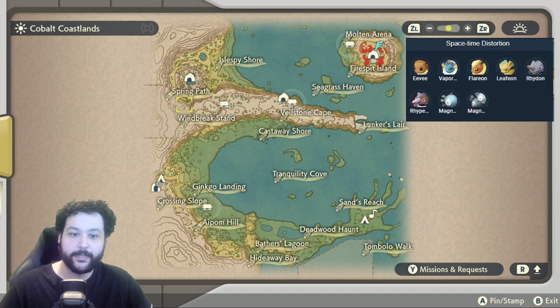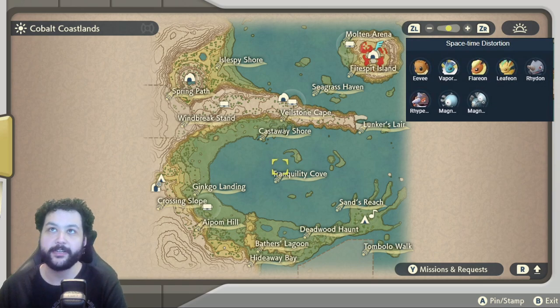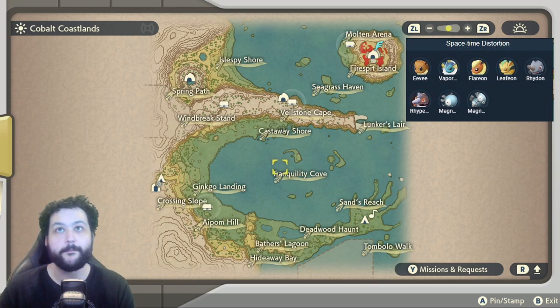Before we close out, there is a Distortion event that can appear anywhere in the Cobalt Coastlands, and you can get Eevee, Vaporeon, Flareon, Leafeon, Rhydon, Rhyperior, Magnemite, and Magneton.